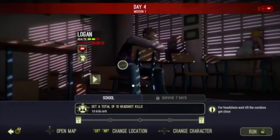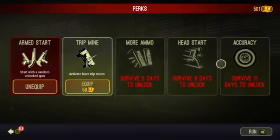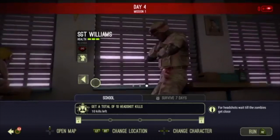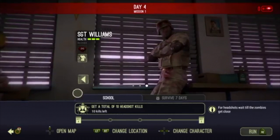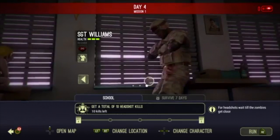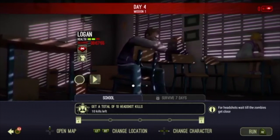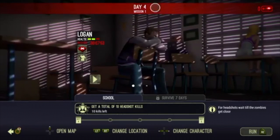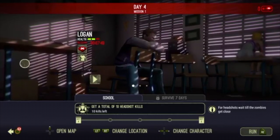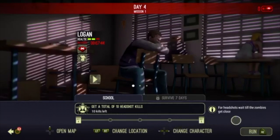These are the three survivors. We got Logan, Megan, and Sergeant Williams. Basically, it says right here to survive seven days, so I'm pretty sure that's what it means. As you see, it says day four, mission one, because I've been playing for four days now. It's not in real-time days, it's by the game days. Every time you do a mission, it ranks you up a day.